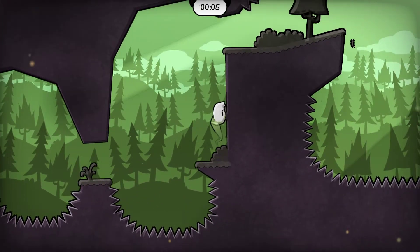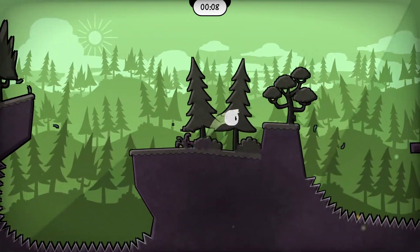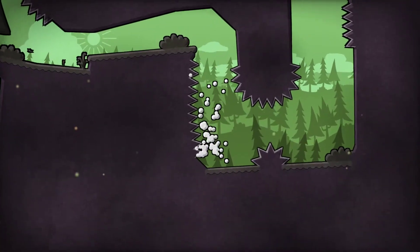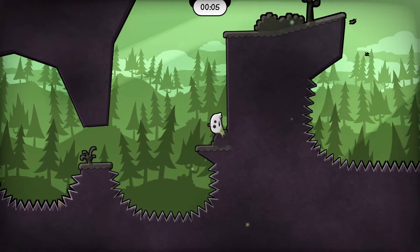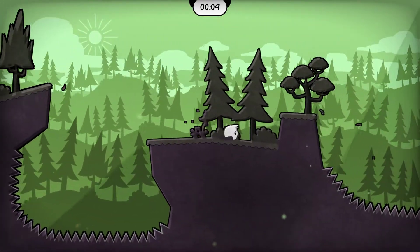As you can see, a lot of spikes are not placed in terrible positions that you might hit. It's just, if you fall you're dead, jump a little too high you're dead, touch the wall you're dead. You can see in a couple levels here we're gonna get our color switching power.